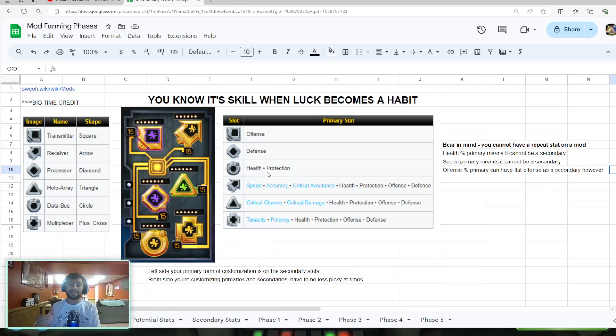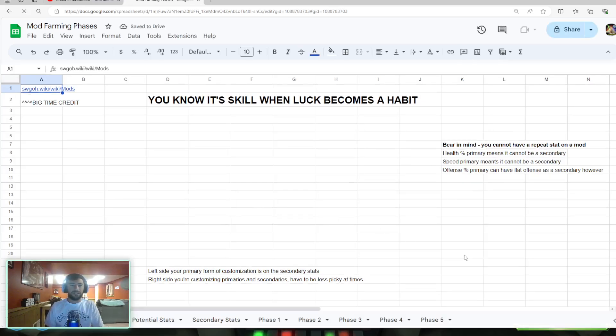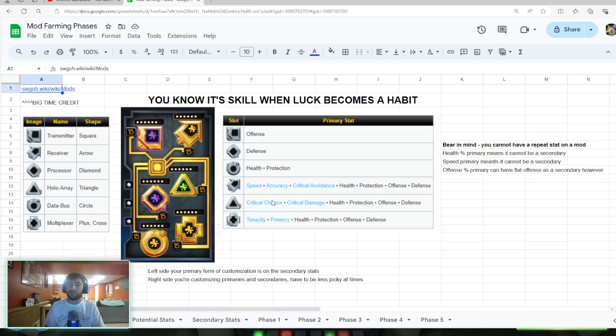On the right-hand side, you can customize the primaries and secondaries. The primaries in blue are only available for that specific shape. For the arrow, triangle, and cross, you can get health, protection, offense, and defense — those stats can be on any one of those. For your cross, you can add in tenacity and potency. For your triangle, you can get critical chance and critical damage. And then for your arrow, you can get speed, accuracy, and crit avoidance.